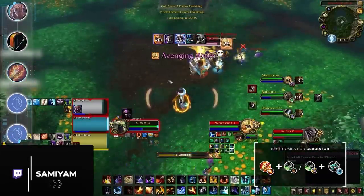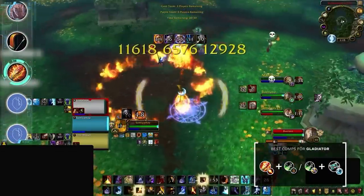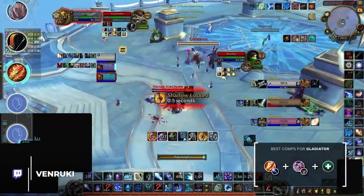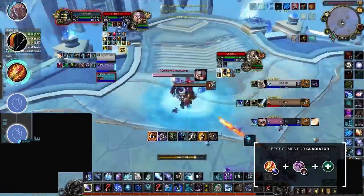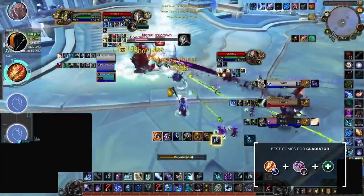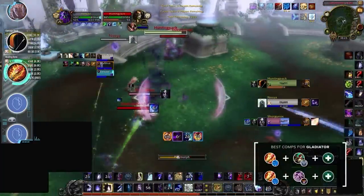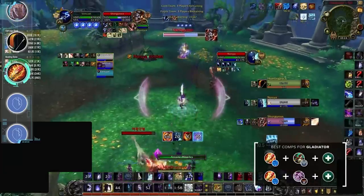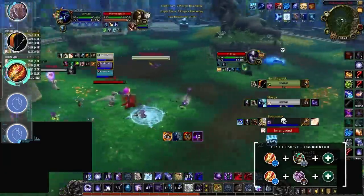Unlike Hunter, every Mage spec has a wildly different primary comp. Fire should be obvious — RMP, you already know how it goes: 3, 2, 1, okay gg. For Frost, Mage Lock is still your best bet, best played with a Demo Warlock. The buffs to Felguard MS have given a new offensive edge to this comp now that Destro has fallen out of the meta. For a true wizard experience, MLP is for you. For the few people still playing Arcane, your best option is likely pairing with a Windwalker for more flexibility in CC setups — this comp is truly designed for a hit and run playstyle which Arcane is well suited for.